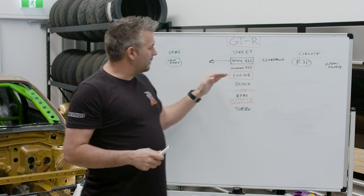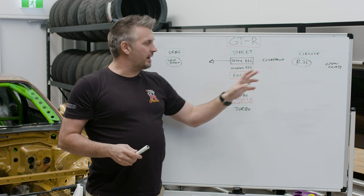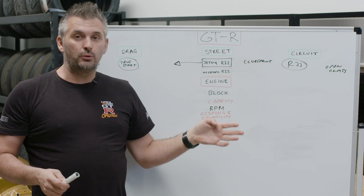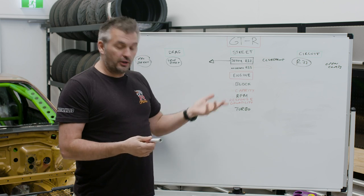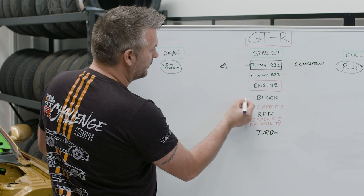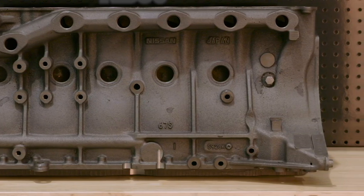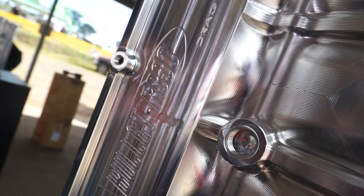Once you've worked out where you want to be and what the theme of your car is, you've got to plan it out. Everything we talk about here is going to be scalable to budget. First up: engine. You've got to choose the block. As you go towards drag racing you'll go RB30 or RD28, and further up you go billet. However, when you go towards circuit, I think the only way to go is the RB26 block.